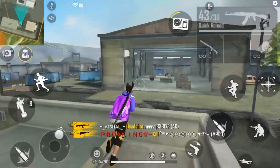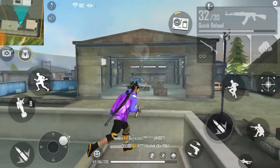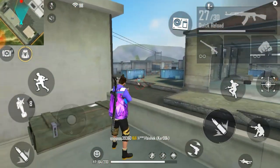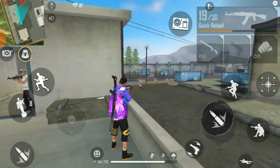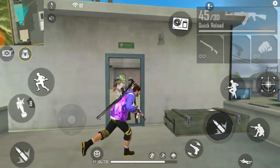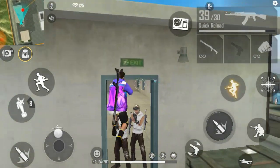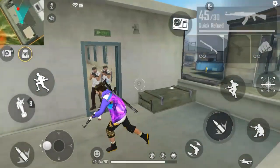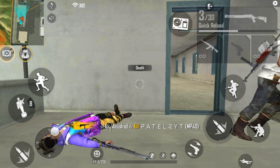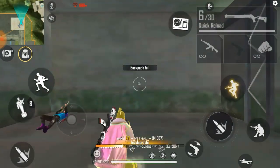If the enemy moves to the left or right, I prefer that Winterland AK has an advantage in that situation. If you don't have a headshot and you don't have high body damage, Winterland is still the preferred choice.